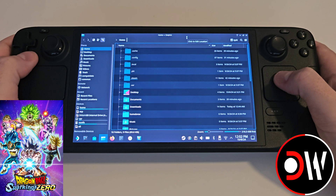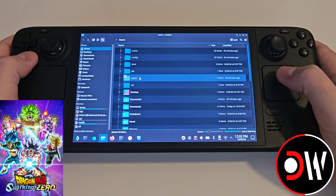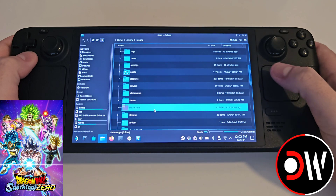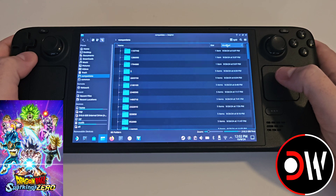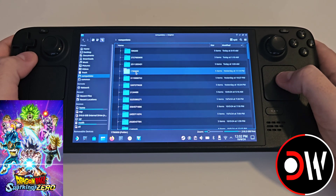From here we want to navigate through a series of folders to get to the file we need: Home, Steam, Steam, scroll down, SteamApps, Compat Data, and provided you're in list mode tap modified twice, and we want to find 1790600.